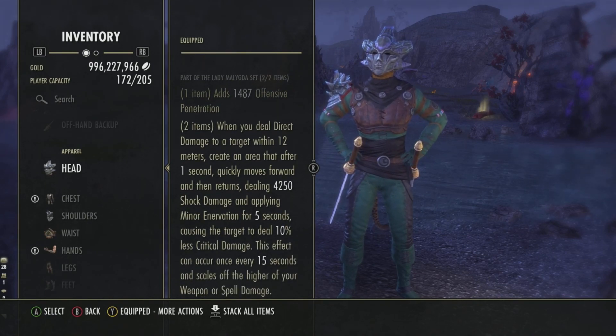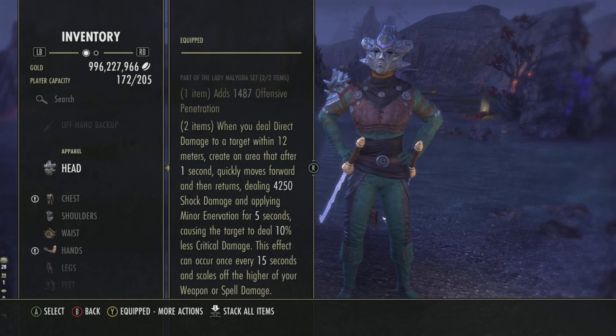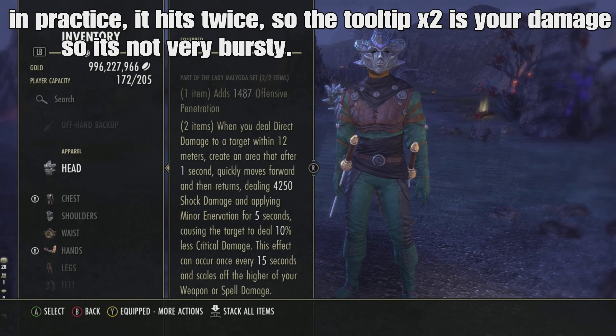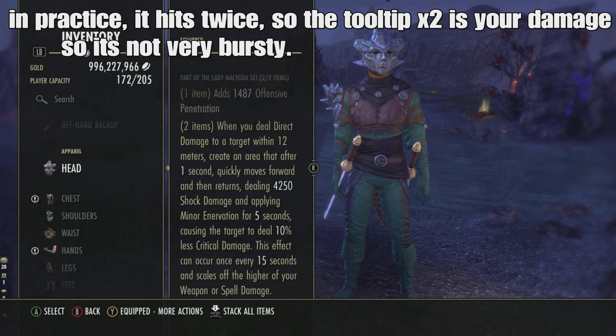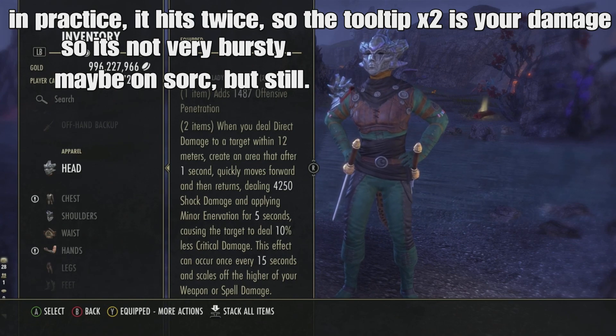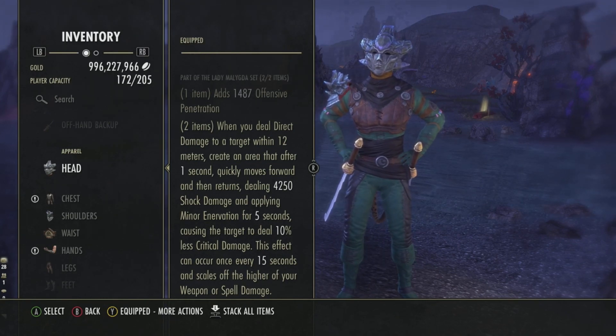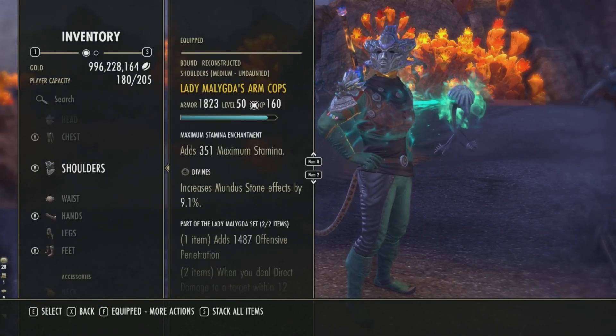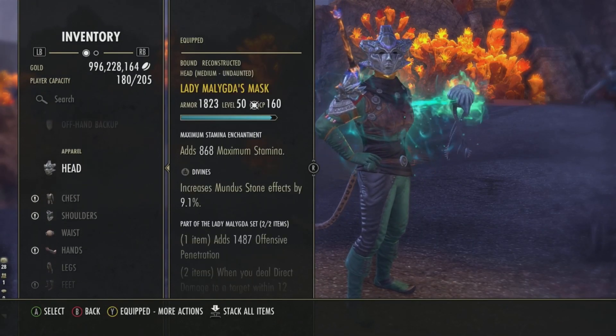The 10% less critical damage will only apply to players, not PvE enemies. So if it dealt more damage, maybe. Maybe the one-piece for some offensive penetration for certain builds, or combined with other proc sets like Flame Blossom — which we'll test. For the sake of trying to find a practical use for these sets, I quickly put some builds together.